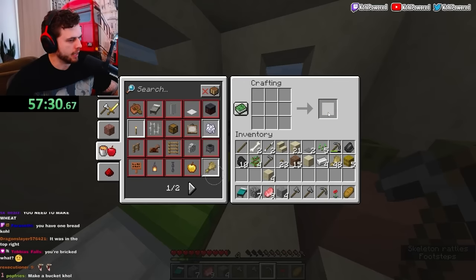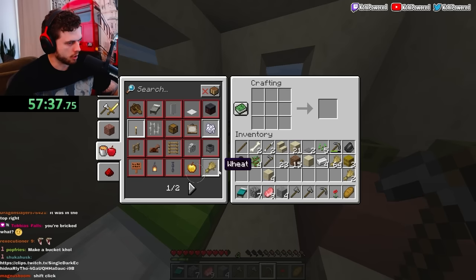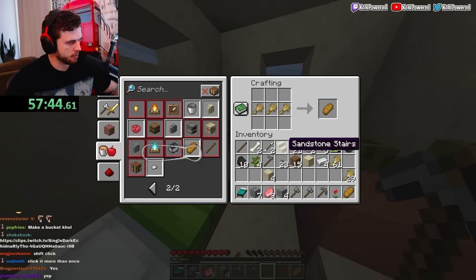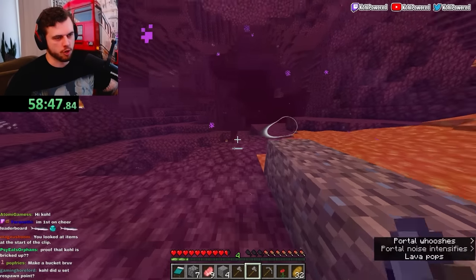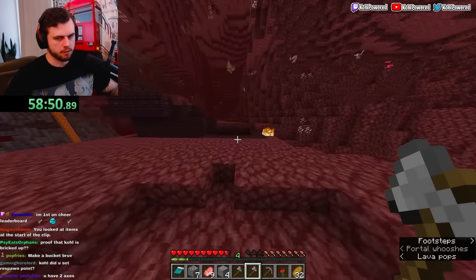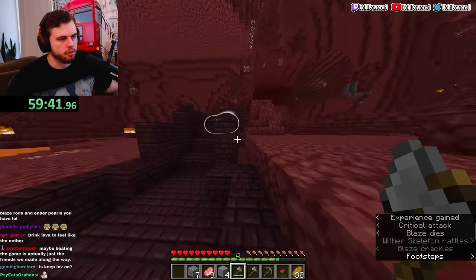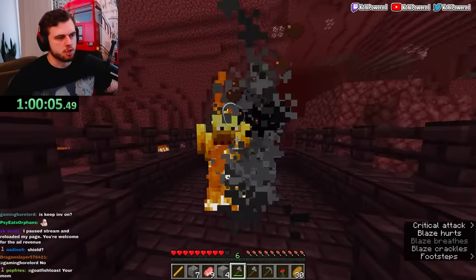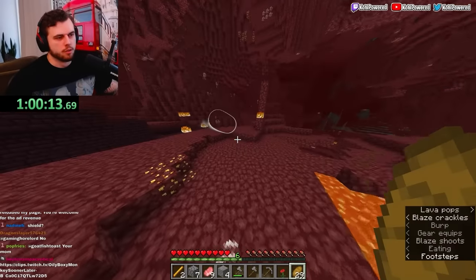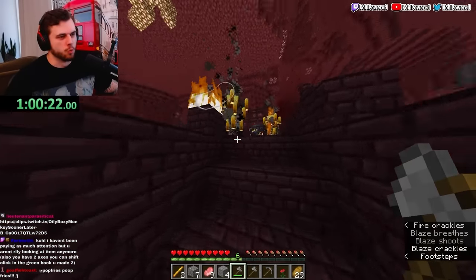Look at the gold apple — stare at the gold apple. Now bread — stare at the bread. I hope I haven't been picking up items I've been dropping. Look at all this stuff that isn't my inventory. 'Let's keep inventory on?' No. I'm so locked in right now, I can't even look at anything. I had to work so hard to get three pieces of bread — the shield is too risky.